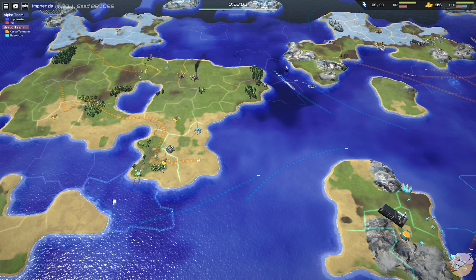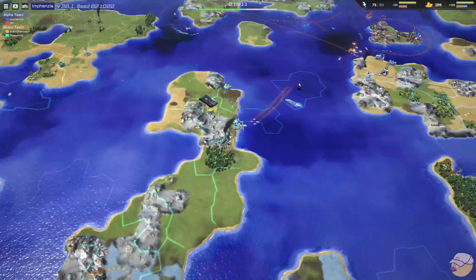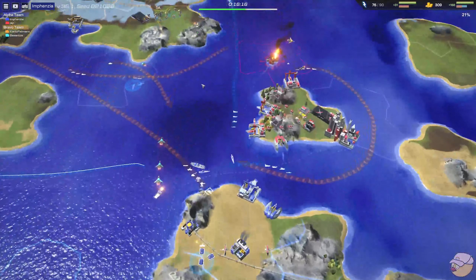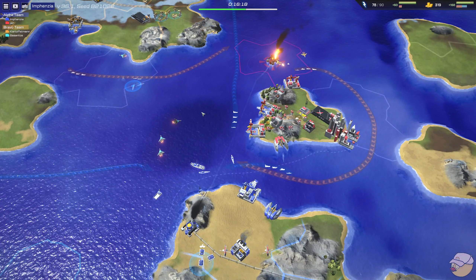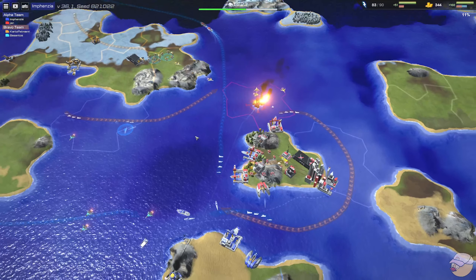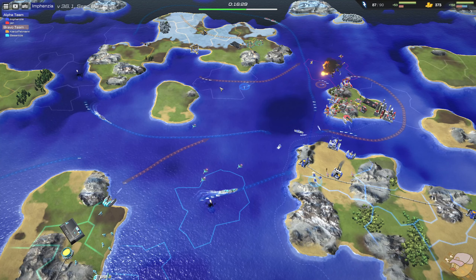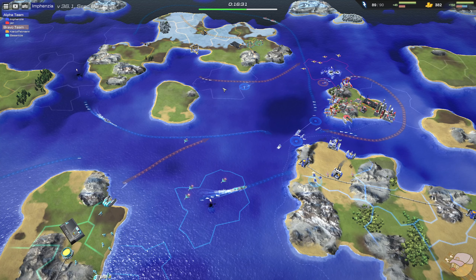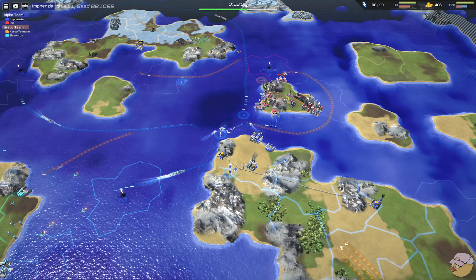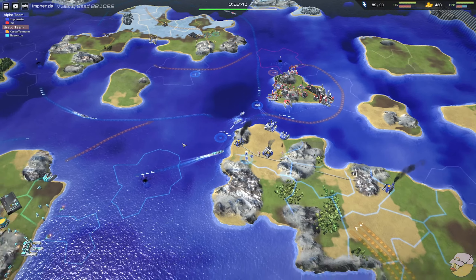Besantos is making a barracks and some industry on the leftmost island, and Kartoffel has a barracks going. Here's the strength of these strikers: Kartoffel is going to be able to destroy this refinery, and I think it's going to stop all these Red boats from moving — and it does. Yan doesn't have another refinery ready to go, and Infanzia was supplying all the energy. So for the moment, Red's navy will not be able to move.